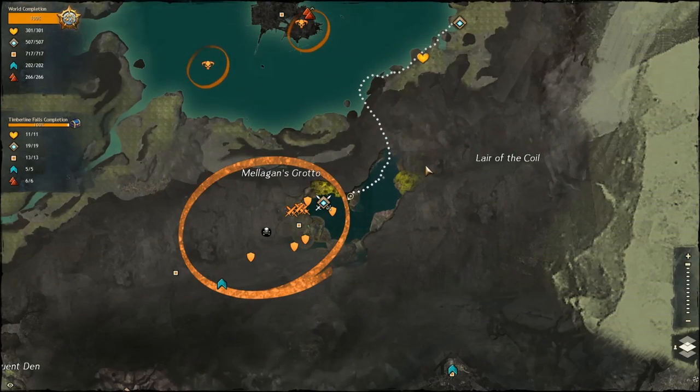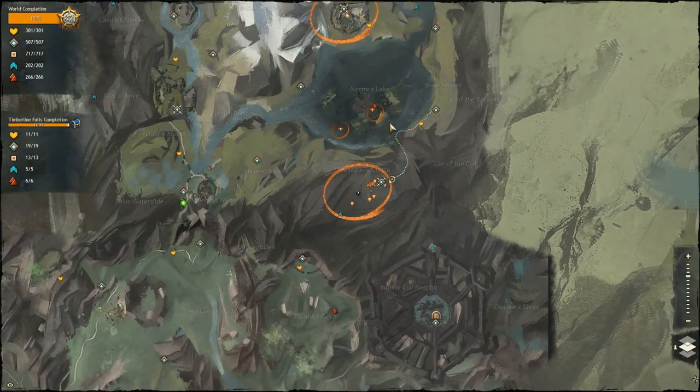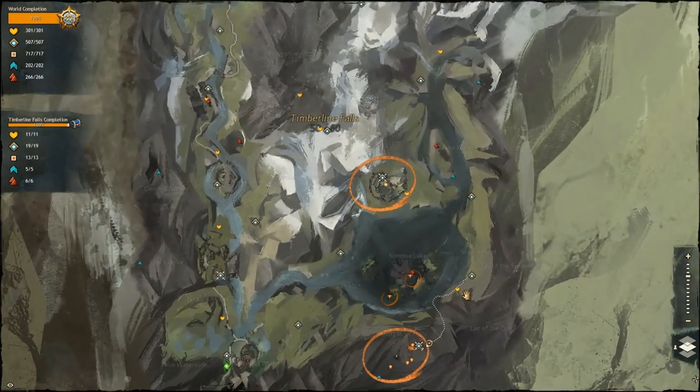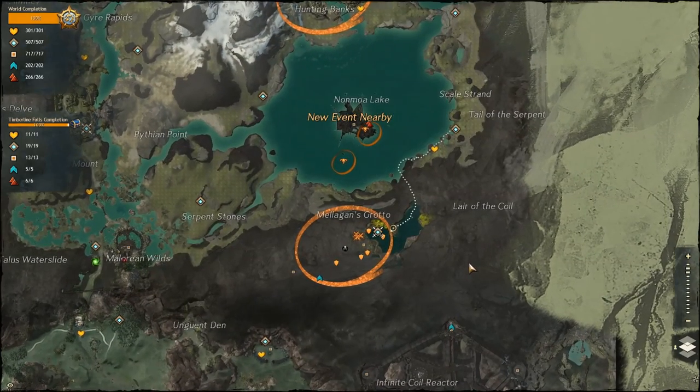Hey guys, welcome to this jumping puzzle guide. This is for Coddler's Cove. We are in Timberline Falls, which is the level 50 to 60 area. We're southeast of Lion's Arch, in the very south, sort of southeast, and we're in Meligan's Grotto.